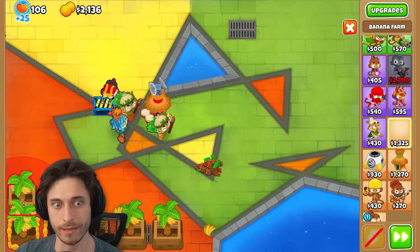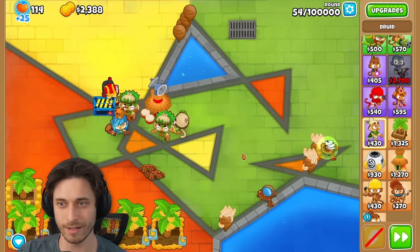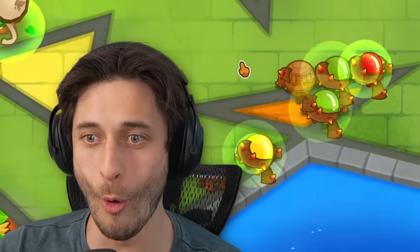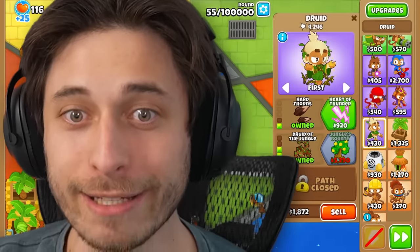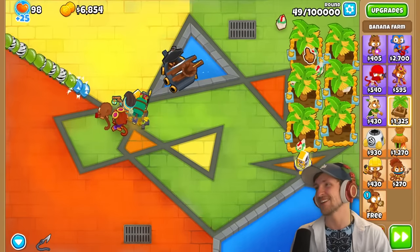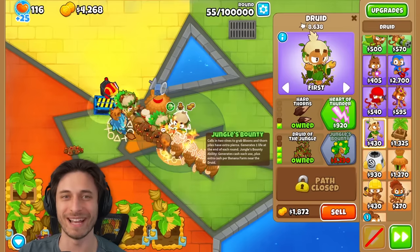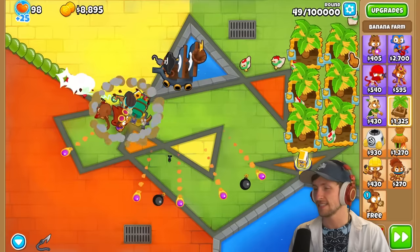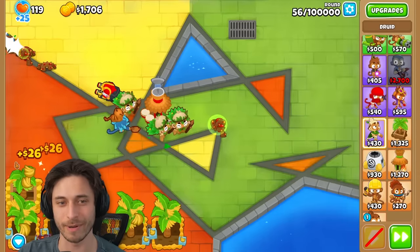I'm gonna pop that MOAB — oh, easily. Am I about to lose here? Oh wait! Dude, I'm so — oh my gosh! Dude, my heart and soul can't take this. I cannot take these shenanigans. My delicate heart. This is just not good for me. I got another Jungle's Bounty druid. It'd be great if I can get Spear of the Forest.